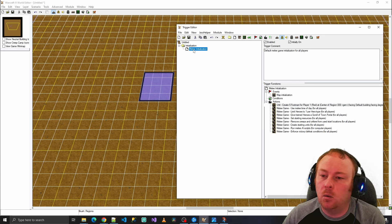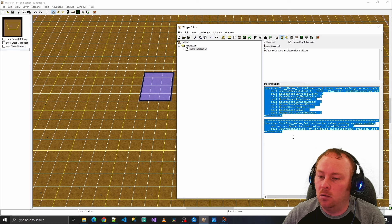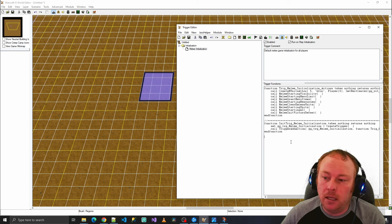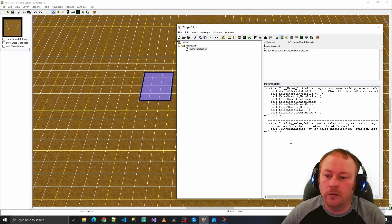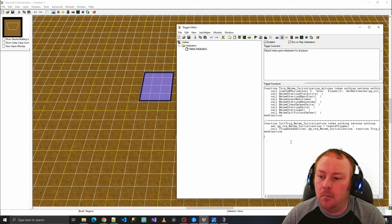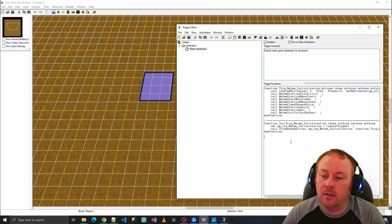For someone who does want to code, inside Warcraft you can click Edit, Convert to Custom Text, and get actual code. In Warcraft, they came up with the JASS programming language 20 years ago, but over time other languages got more features and JASS got left behind. When Reforged came out, they added Lua as an option — a fine choice that many people like. But I personally really like C#, and I don't want to be forced into using Lua if it's not my preferred language.